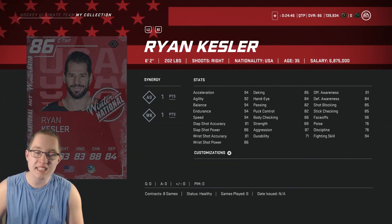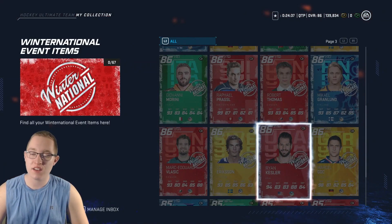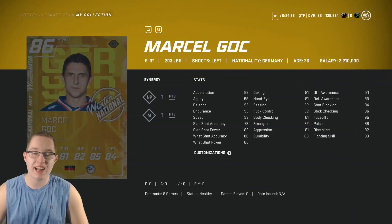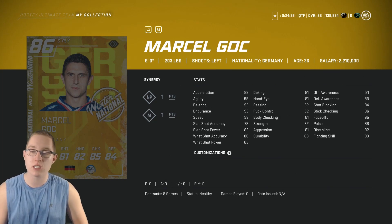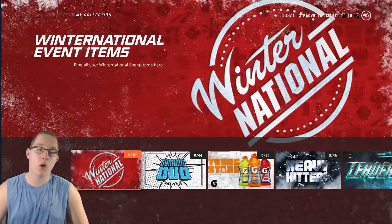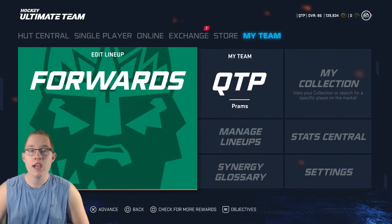Next was 86 Ryan Kessler with 94 speed, 94 balance, and 96 face-offs, but puck control isn't great. Then Marcel Gock - 99 speed, 99 acceleration and agility, 96 balance, 95 face-offs. His shot is a bit all over the place, but 99 speed combined with 95 face-offs is just madness. That's why I went with Marcel Gock as my choice player - he's currently my third line center.